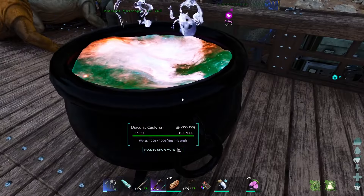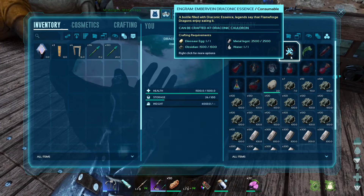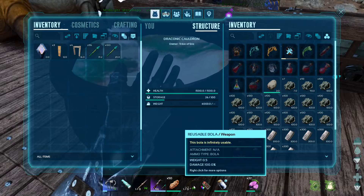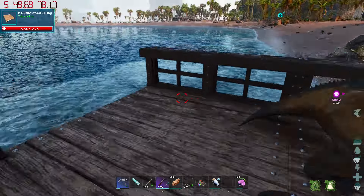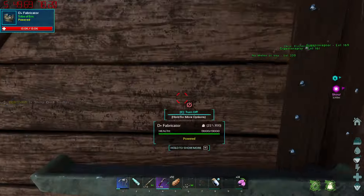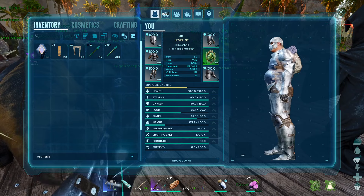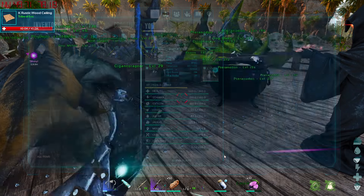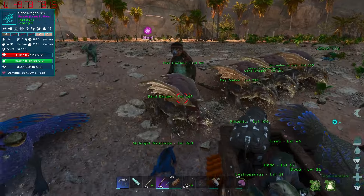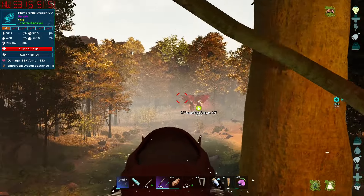Imbue is 260 metal ingots - we're just going primitive for now. Dodo egg goes in here, we make the ember vein draconic essence - pretty expensive, we better not screw this up. That'll take a hot second to craft. We've got our crossbow and bola. There's a shiny dunkleosteus on the map but maybe with our really strong crossbow now. Flak armor - I think we're good to go once this crafts. There we go, hop on probably the fighting dragon and I'll meet you guys over there.